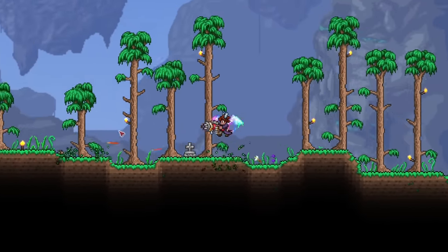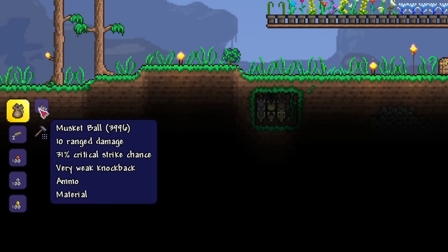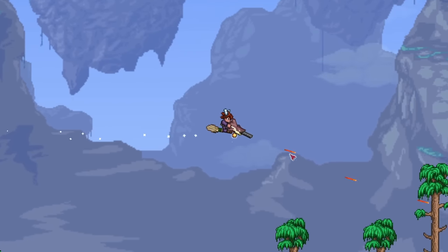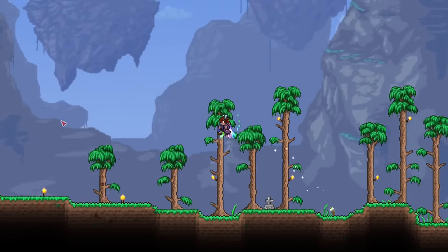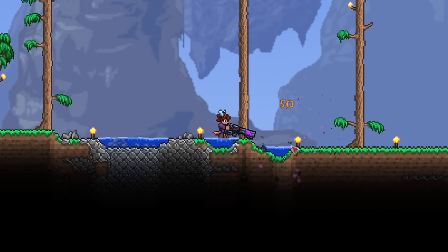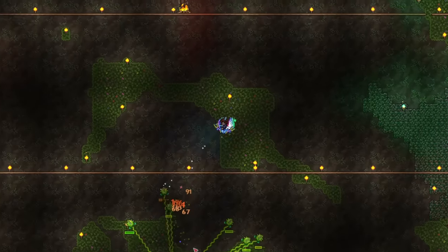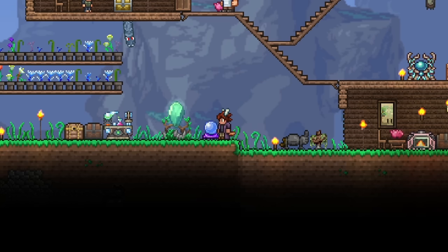Before we move on to the most broken bullet in the game, an honorable mention goes to the endless musket pouch. This wonderful ammo can be crafted at a crystal ball, which is sold by the wizard NPC in hard mode. You can combine four stacks of musket balls into the endless musket pouch, which gives you infinite basic ammo. This is a great quality of life item and you don't ever have to worry about ammo in your everyday use. Just keep in mind that they are merely musket balls, so no fancy effects. But if you're using something like the onyx blaster, the extra onyx blast destroys everything anyway. Compared to the endless quiver for bows, the endless musket pouch is a little more limited since few guns transform bullets into special projectiles. Overall though, I still recommend making one, because it is pretty annoying to constantly restock sometimes.